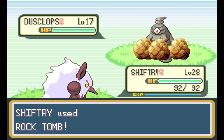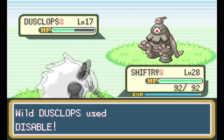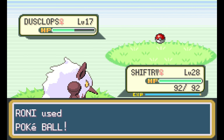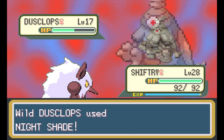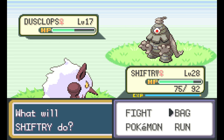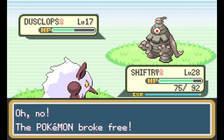Will a Rock Tomb kill it? Okay, good, yeah, that's great. We can't put it to sleep, but we do have a few Pokeballs. I think Dusclops would be a cool addition to the team. I might replace Shiftry with Dusclops. Dusclops has a catch rate of 90 — not bad. It should be twice as easy to catch as Bulbasaur or Machamp.